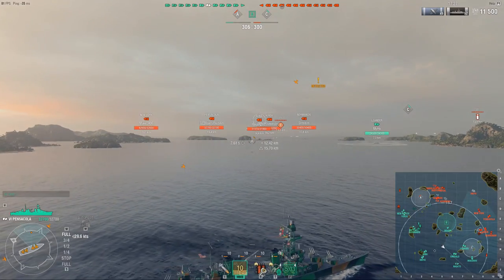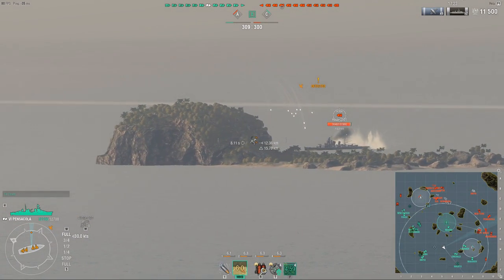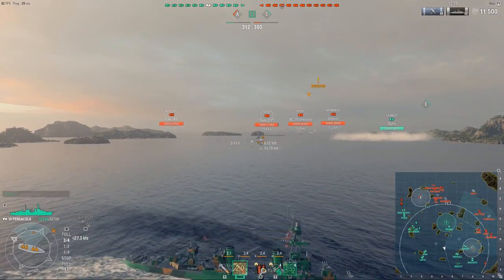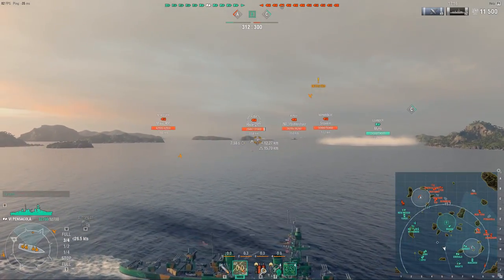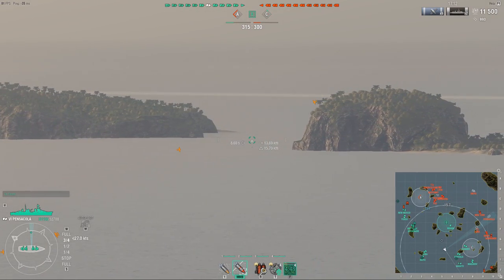The way heavy cruisers set themselves apart from light cruisers is mostly the guns. There are some differences — usually heavy cruisers get a bit more health, a bit more armor, but they also tend to get a larger citadel in return, so it's not always the most perfect of trades.